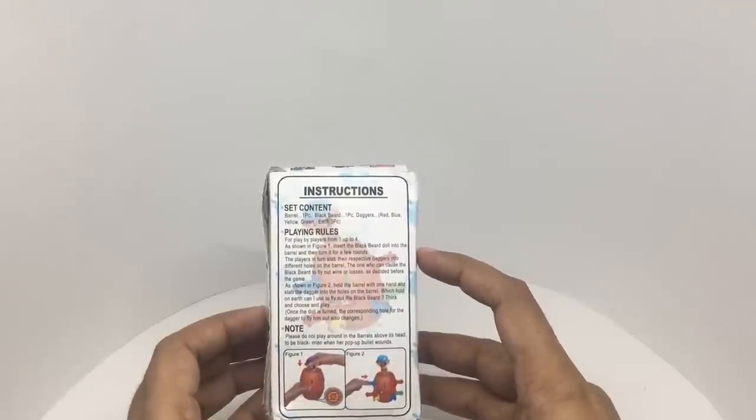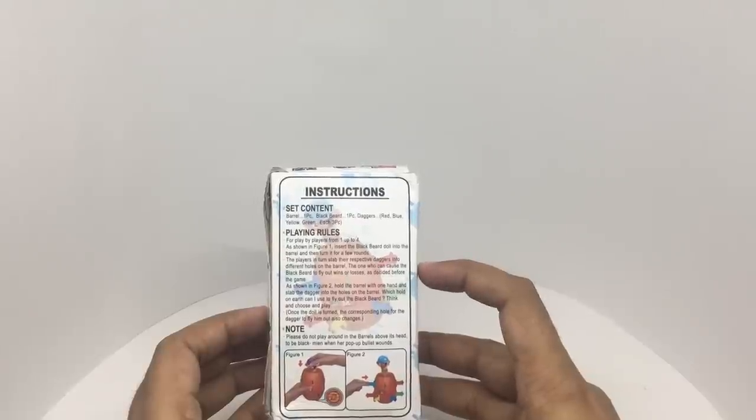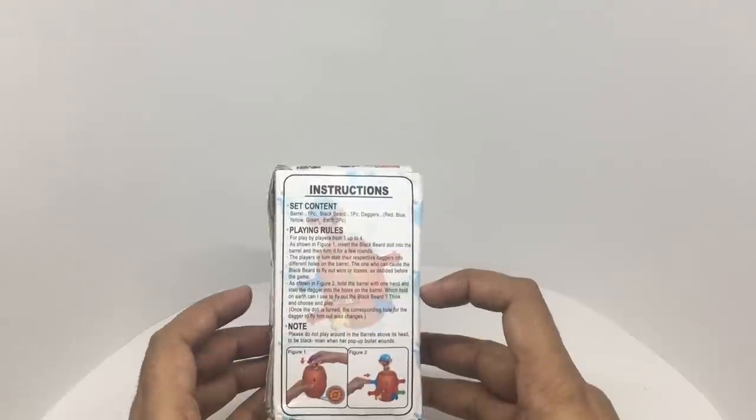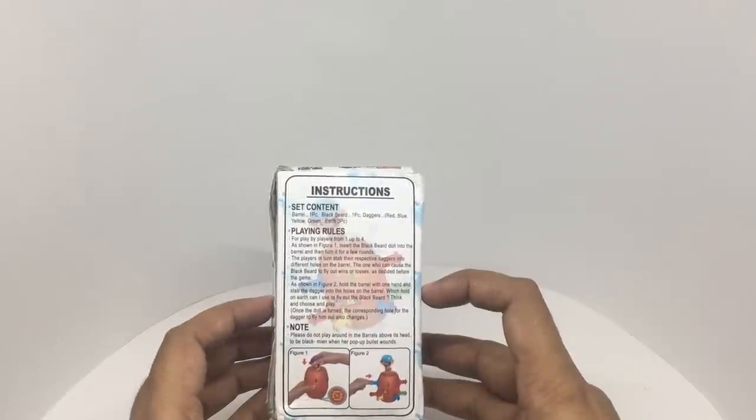Insert the black bear doll into the barrel, then turn it for a few rounds. The players in turn stab the respective daggers into different holes on the barrel. The one who causes the black bear to fly out wins or loses, as decided before the game.